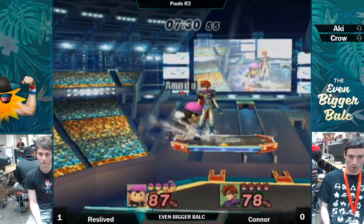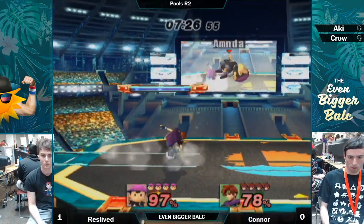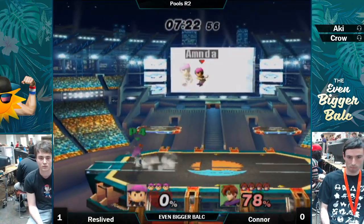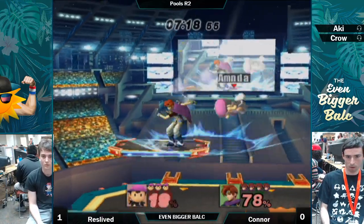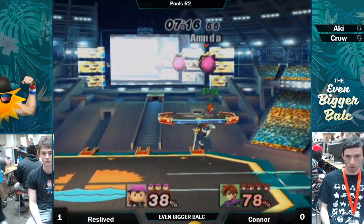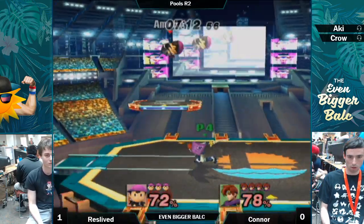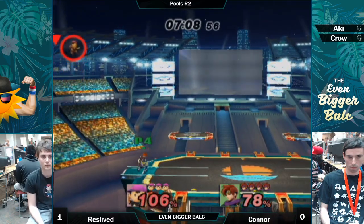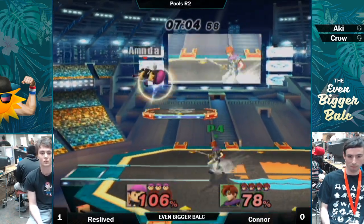You can actually mash it. It's so close to him — you can SDI out though. Yeah. You can also just DI away and hold down, and once you get out of that range you can use the down tilt of your own. But by that point you're either too far away, or he's just going to block it.